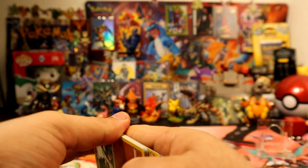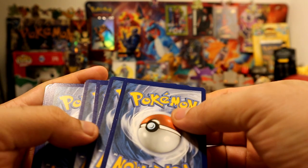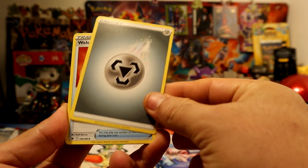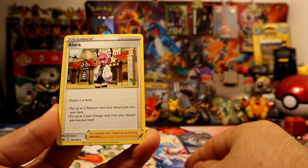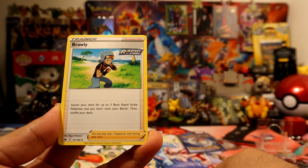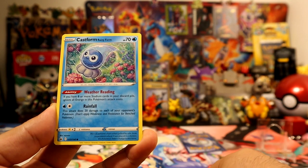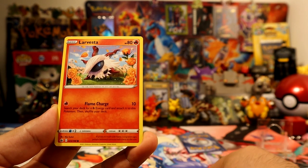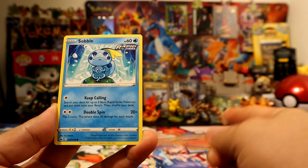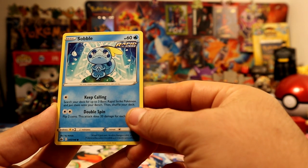All right, don't see the color again. Here we go — we have a Steel energy, Welcoming Lantern, Clara, Brawly, Furfrou, Castform. Pretty angry Castform — my bad, Larvesta level. Pretty funny but not funny I guess.